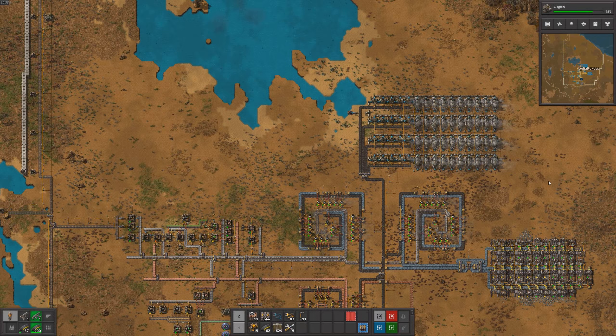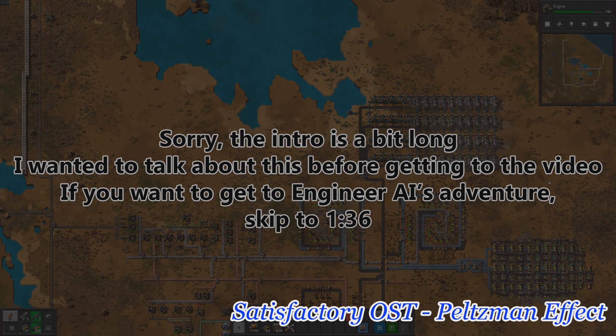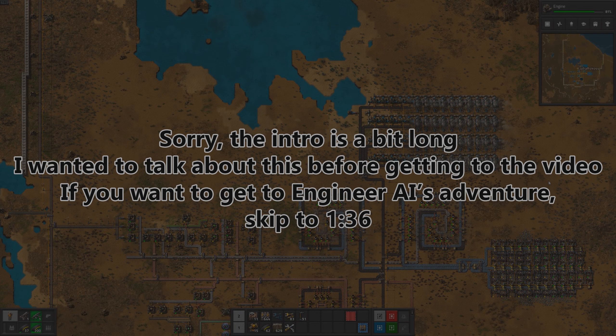Hi, Nolito here, aka Human Engineer. Before getting to the video, I'd like to explain how I'll do things from now on. Let's put it bluntly: ChatGPT cannot be trusted with designs or even calculations required for Factorio. It has outdated data on some recipes, and most of the time uses the wrong formula to calculate the number of assembling machines needed, ending up with some funny answers. I've tried to rephrase my questions and give it updated information for hours, but it simply doesn't work.